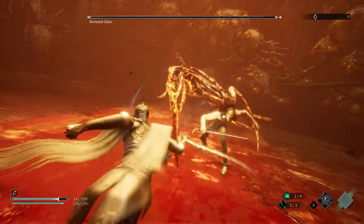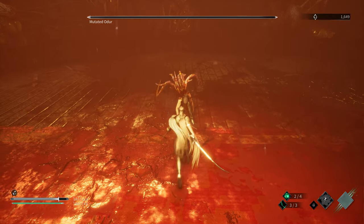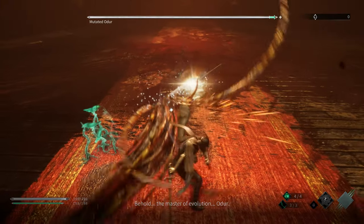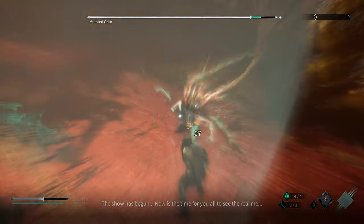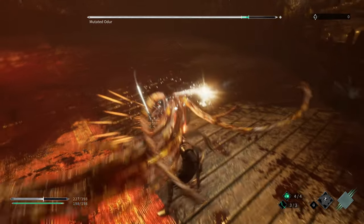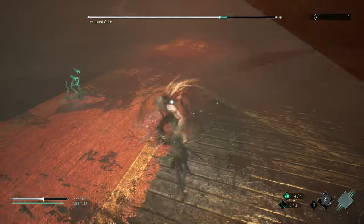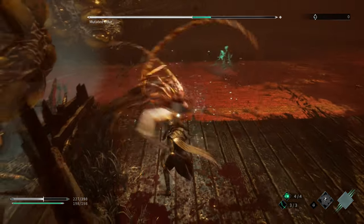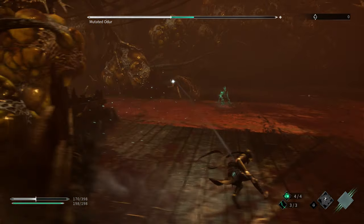He does have an unblockable attack in this fight. However, on my successful attempt I was not able to get him to show it. I actually left this boss at 1 HP for a prolonged period of time, hoping he would use the attack so I could figure out how to effectively get out of range. However, I was never able to do so. I'm sorry to say I could not figure out how to effectively time his unblockable attack. I think there's a possibility that if you are within close range, you can run past him and may be able to just move out of the way, but I'm not sure if that will work.